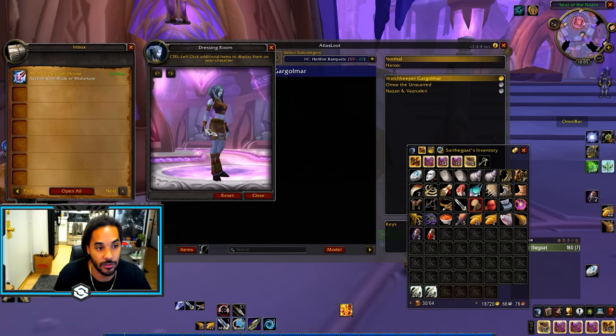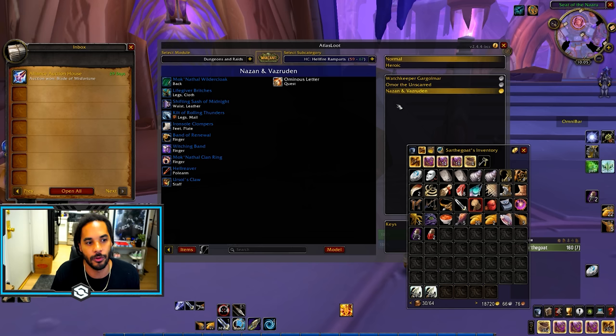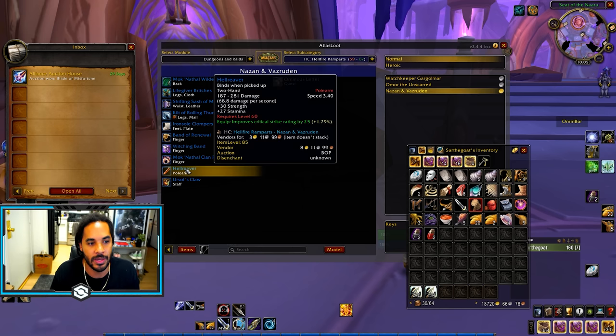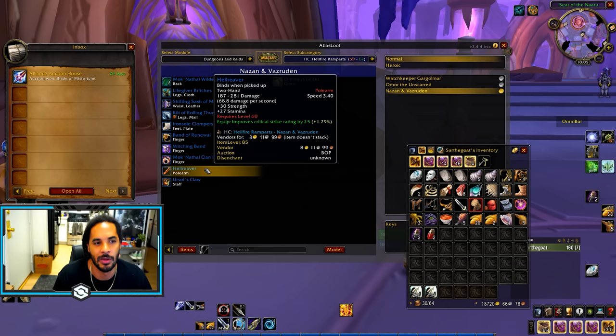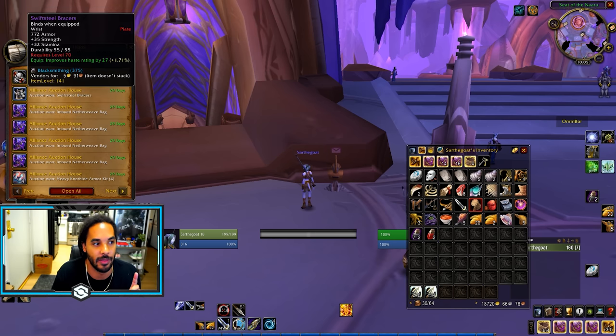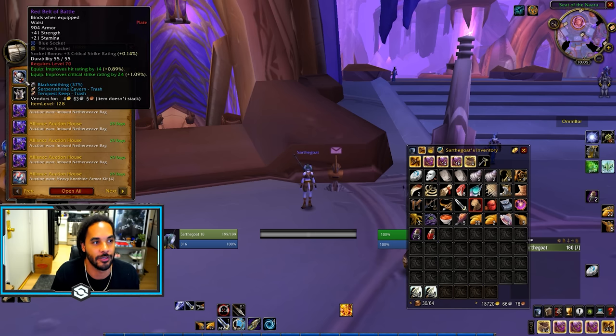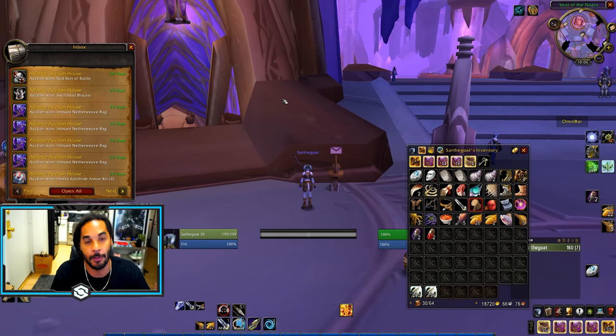If you're not solo leveling in dungeons you're probably going to run into Ramparts, where you can get two one-handed swords that are not unique, which are going to be phenomenal for Frost or if you're leveling as Blood or Unholy. Unholy is what I would suggest if you're not doing solo farms — you can get Hell Reaver which is the exact same thing as Blade of Misfortune. It'll just take a little bit of time to level up the skill for pole arms. Also I did buy Swift Steel Bracers and Red Belt of Battle — two amazing and cheap pieces, absolutely get them.